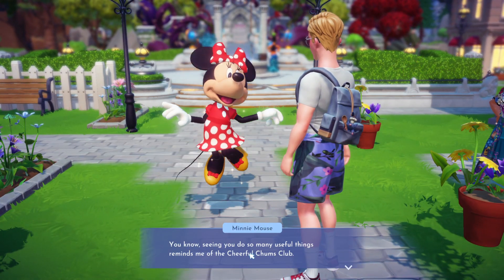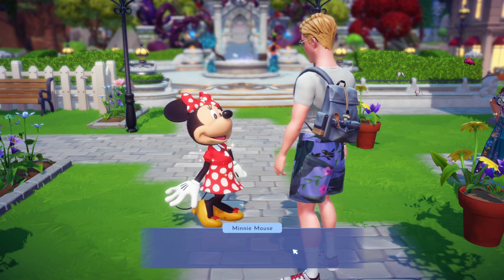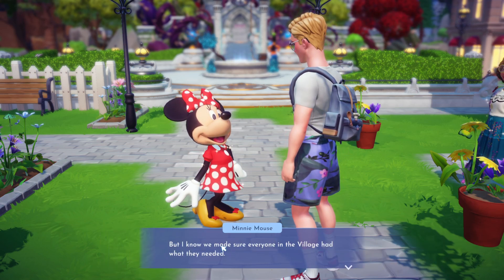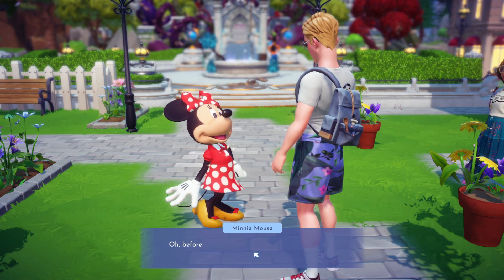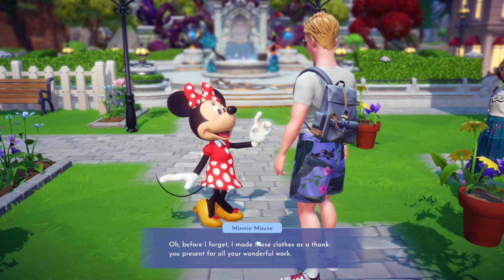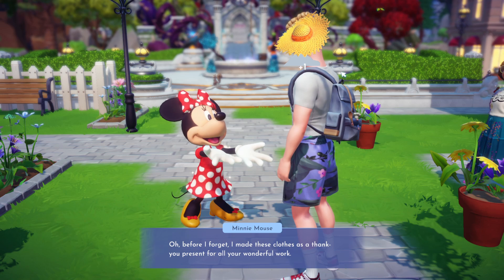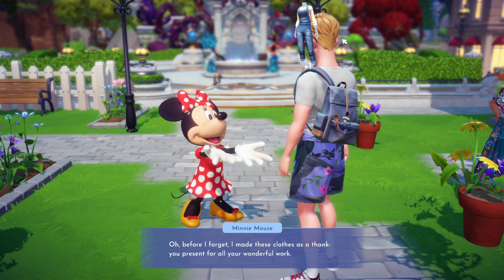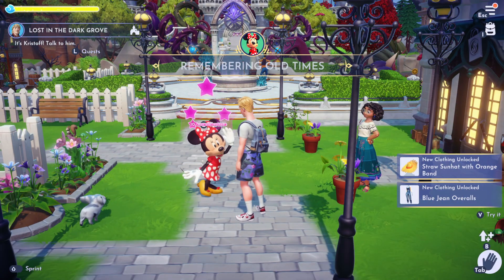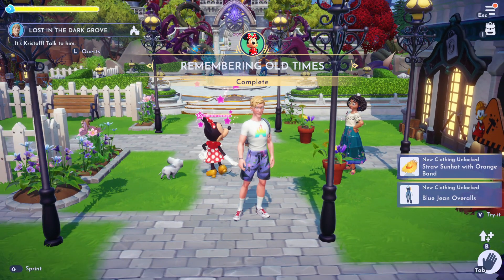She says the rustic clock tower looks as good as new. She mentions the cheerful chums club and says if the club were around today, she might nominate you to be the president — basically they had a club with a lot of friends. She also gives you some clothes: a little hat and some overalls. And there we go — the Remembering Old Times quest is complete.